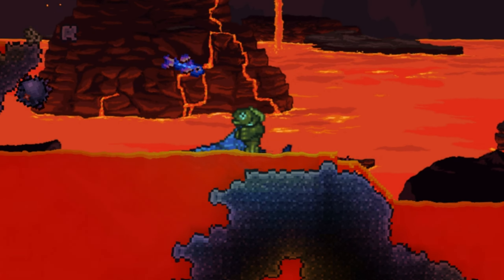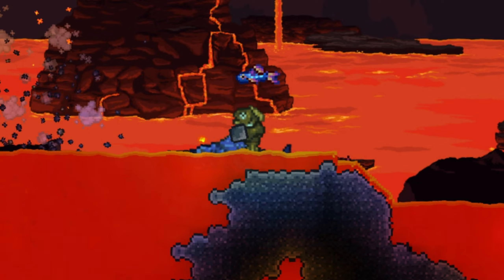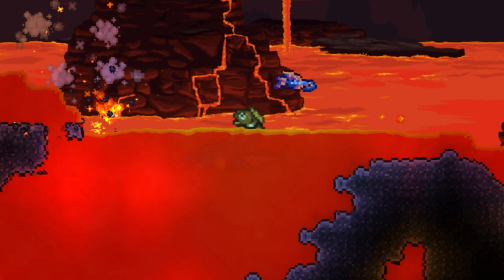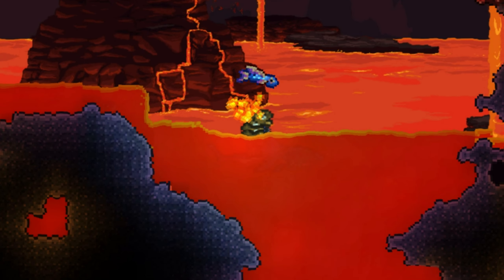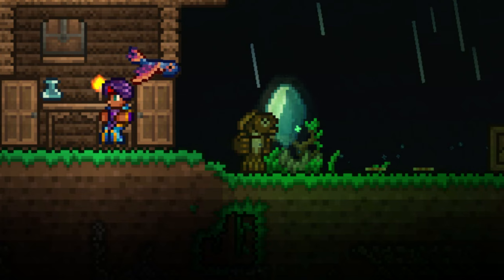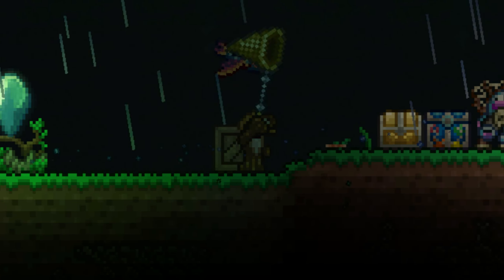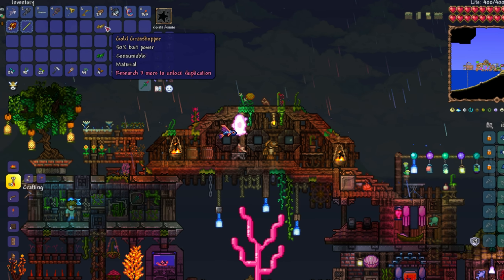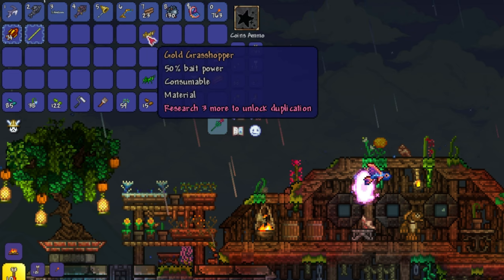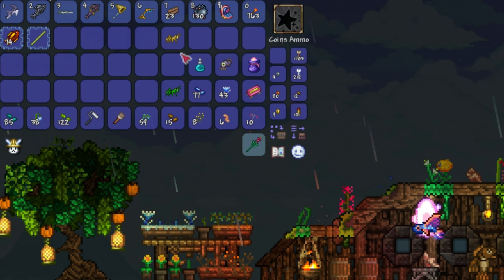After taking care of the goblins, we return to the underworld to continue terraforming the area for the Wall of Flesh. There's no problems a few bombfish can't solve. All this bombfishing is making me work up quite an appetite, Zephyrfish. We did catch a golden grasshopper at some point, and I can only conclude from this that the galaxy pearl is OP.